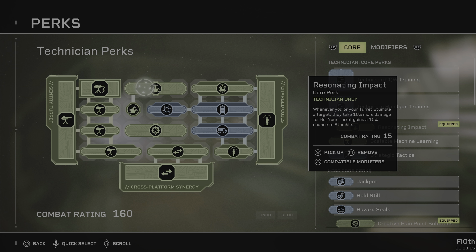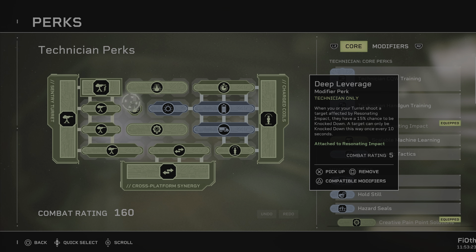Resonating Impact: whenever you or your turret stumble a target, they take 10% more damage for six seconds. Your turret gains a 10% chance to stumble. Then we go with Deep Leverage: when you or your turret shoot a target affected by Resonating Impact, they have a 15% chance to be knocked down — once every 10 seconds. So the turret hits an enemy with a chance to stumble, and then you and your turret can knock them down. Knockdown is the longest-duration stun in the game — really, really good.